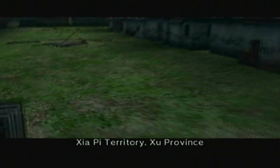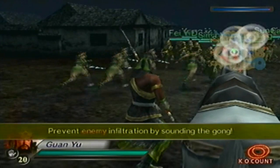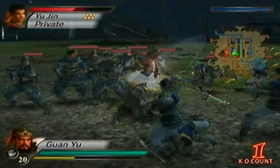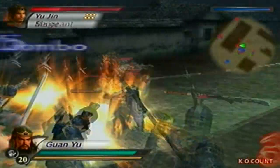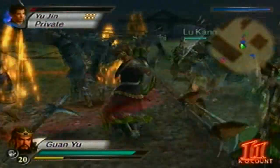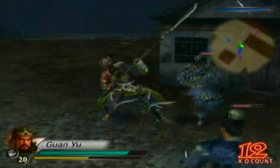Alright, so in order to obtain the S rank and unlock Guan Yu's level 11 weapon, you have to do the following: you have to get 300 KOs, and you have to defeat Eugene, Yui-Gene, and Lee Dien. You also have to do this while defending the carriage. There is a specific dialogue you cannot trigger 3 times, and that dialogue is 'The carriage is in danger, you must protect it.' If you allow that dialogue to pop up 3 times, you're going to have to go for the weapon again, due to the amount of points you lose. So what I'm going to do is rack up the KOs quickly and wait for Eugene to pop up, who will appear from the south.